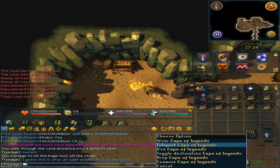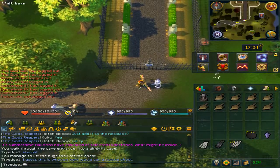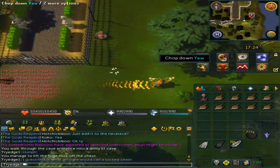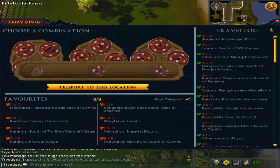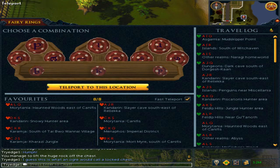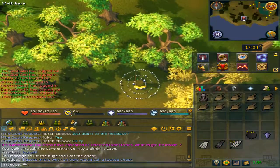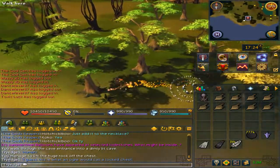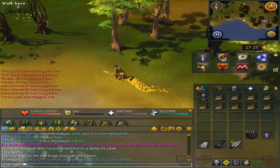Teleport back to the fairy ring. This time, right-click and use the fairy code B, K, P. Teleport to the destination and then simply run west.